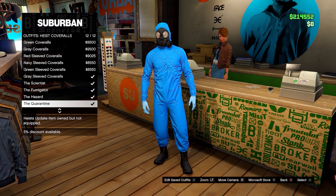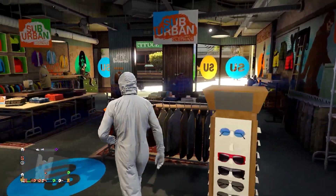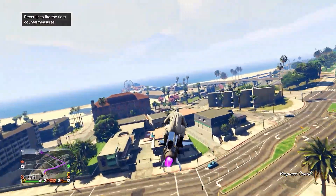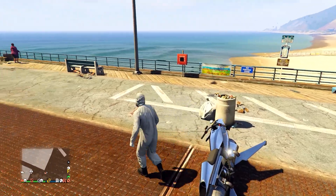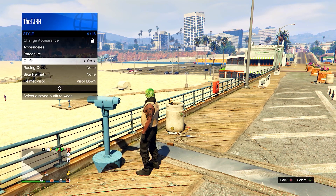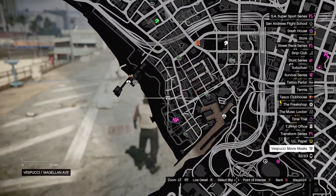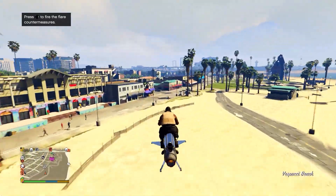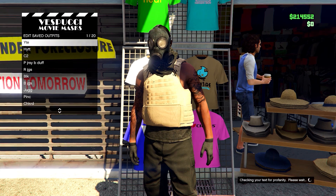After saving, go down to Outfits, Heist Coveralls, then equip any of the last four — any of those with a gas mask. Now go to the telescope on the pier. Do the telescope glitch: run by the telescope, spam right on the d-pad, and you should be standing still. Then open up your interaction menu and equip the outfit you just saved. Run away — you'll see the gas mask merging onto it. From here, go to the mask store.